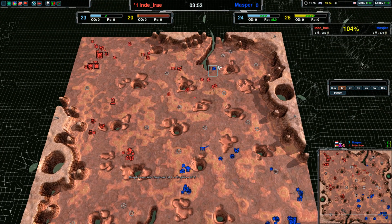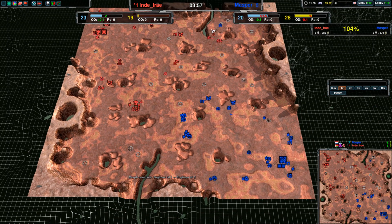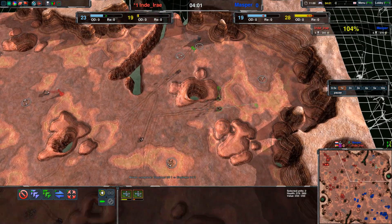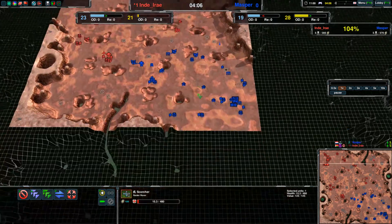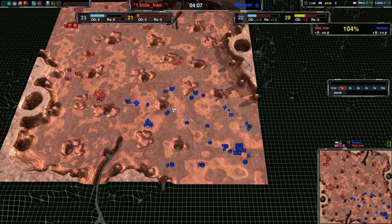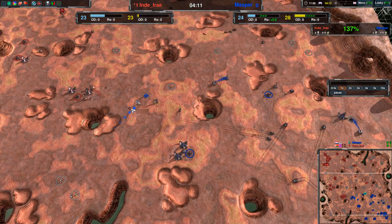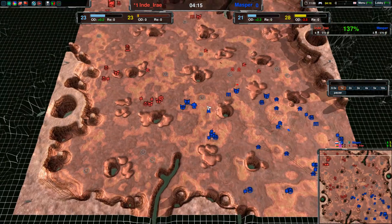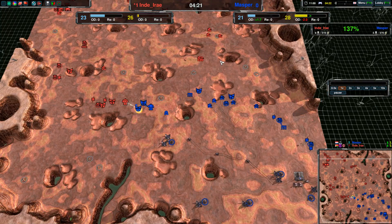This Scorcher should at least go down — it's getting chased and pushed into the corner, so it should just go down. Masper also has fencers, which of course have to stop to fire. That's a little annoying but it's great range, not good DPS — though if you have enough of them, you can just kill the Scorchers before they can get close.